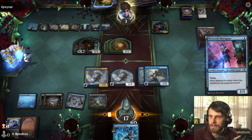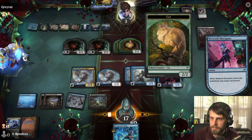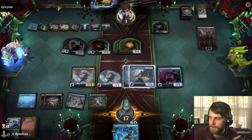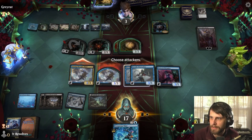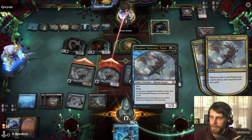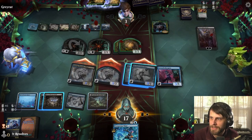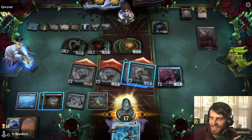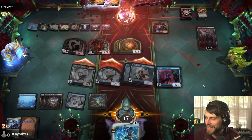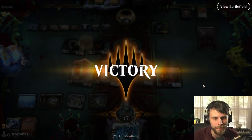We're going to drop the Network Disruptor, tap one of the spiders, and attack in. We're milling quite a bit more with the Soaring Thought Thieves, which is fascinating. They conceded — their emoji was there. Awesome, we did it! Guys, our first win with Kamigawa Neon Dynasty with the Ninjutsu deck. We didn't get to see Nashi, but I'm hoping we can in later games. Let's jump into game two right now.